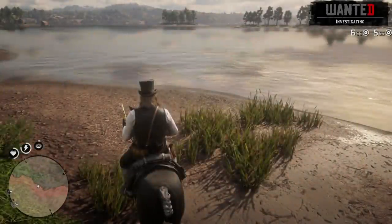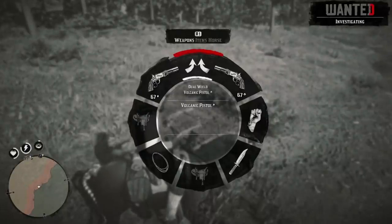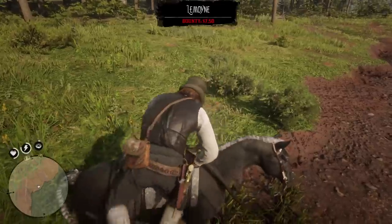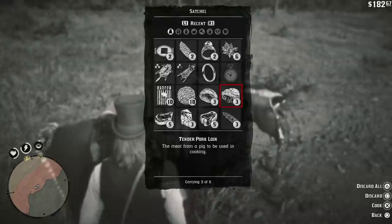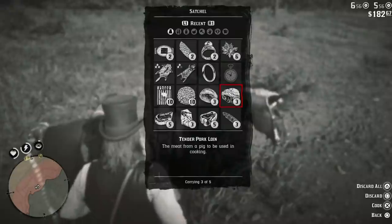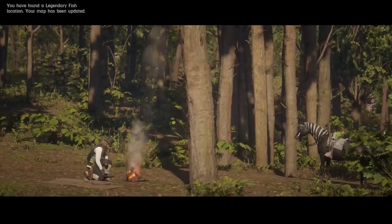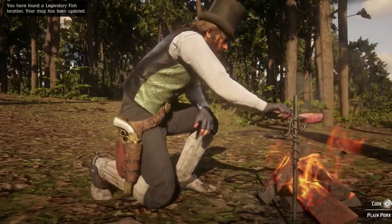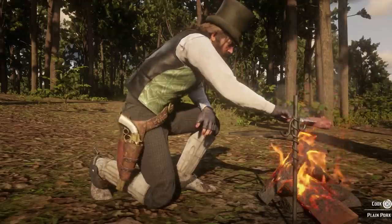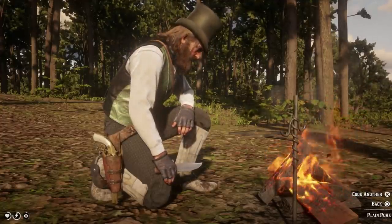Now another way you can fill that bar up — I'm also going to show you how to fill up the core bar. You can eat something. I can eat this tender pork loin, which is going to increase it all the way up. This will increase stamina, health, and your dead eye core. Watch — once I eat it, you're going to see it goes up. Look how much that just went up — all the way, maxed it out.